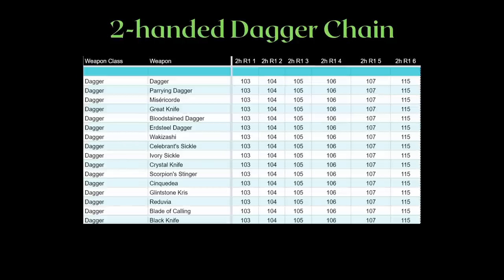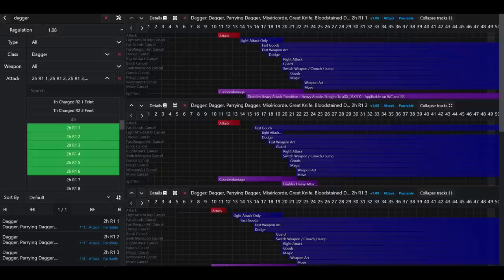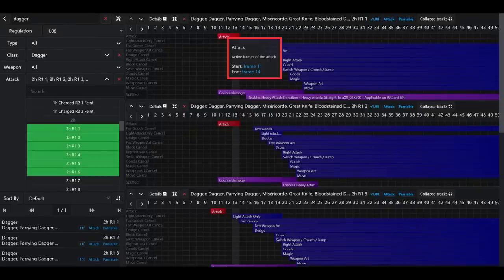Thankfully, daggers all have the same two-handed light attack chain, making the motion values and frame data fairly consistent. There are 6 hits in 6 attacks for the dagger's two-handed light attack chain. Next comes the frame data, which will be a lot more difficult to understand if you don't know what you're seeing. With the frame data explorer, you can hover over each item which will tell you what is going on. All these frame data are in 30fps by the way, because that's how the game is coded. For those used to 60fps, multiply all these numbers by 2.